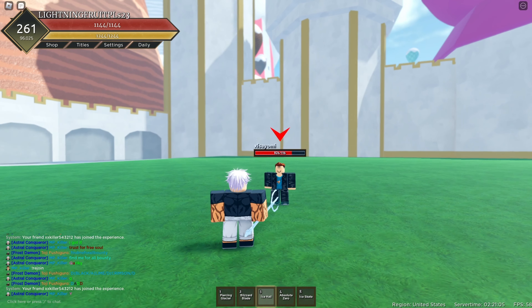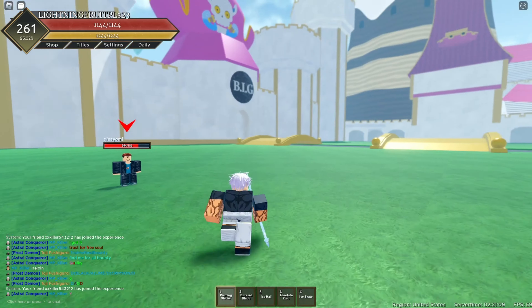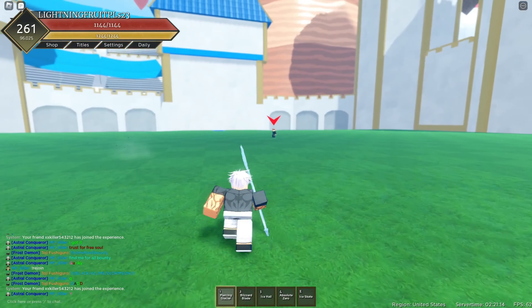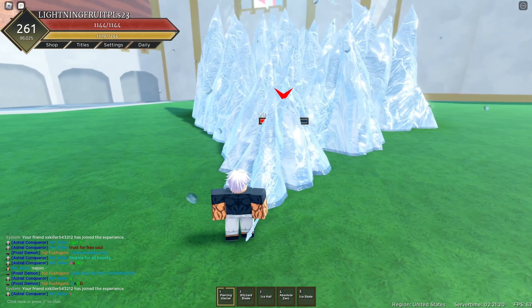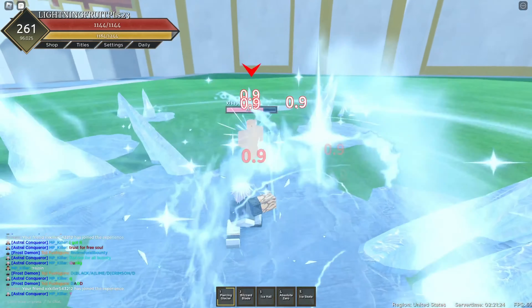For the second combo, you guys are going to want to start with the number one move — Piercing Glacier. In a battle, how it would work: he would be running and dashing toward you. Once he hits that dash, you guys will want to dash toward him and hit the number one move. It's going to stun him. And then you're going to hit the number four move. That's how it's going to end up.